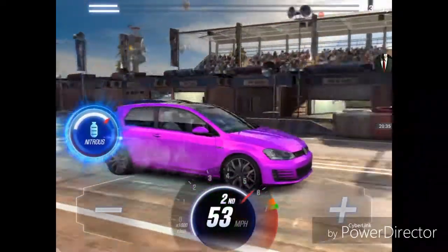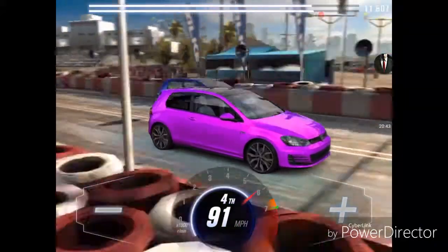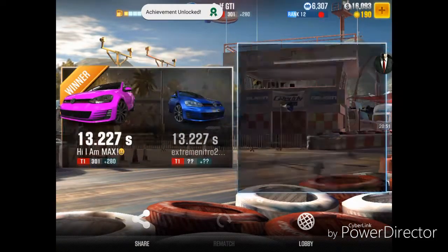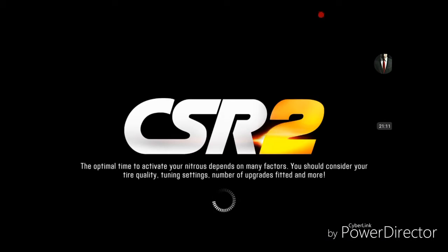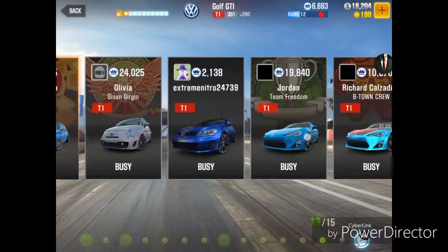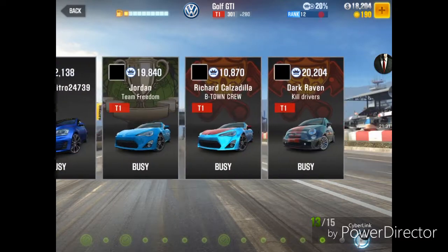I'm currently ahead, and his nitrous is still running. He's starting to pull on me — this is going to be tight. That looked like he won, but no, I won. We had the identical time. What I've been told is that the computer goes to a fourth digit — so 13.227X — and your X happens to be slightly faster. Tell that to the guy who lost. We ran the same time, which means we're set up pretty close. With the right setup, you're at least competitive in the lobby.